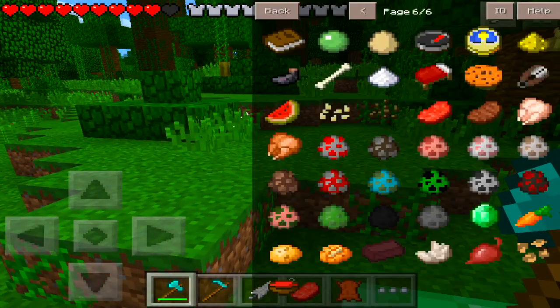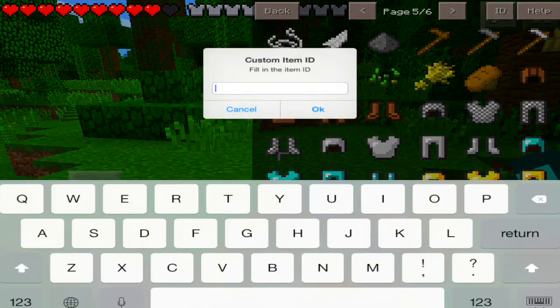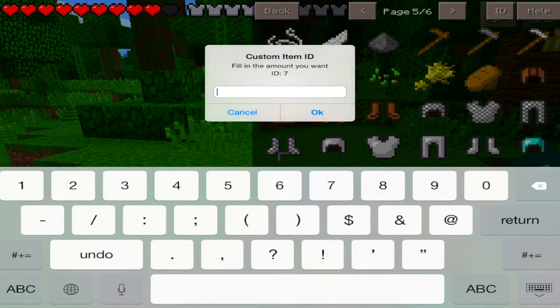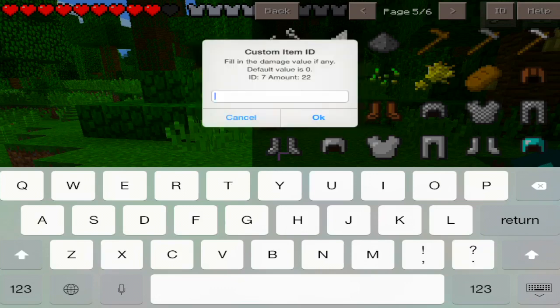You can also get any item you want using the ID button in the top right. If you press that, you can enter an item ID — for example, I think seven is bedrock — so I'll type seven as the item ID.